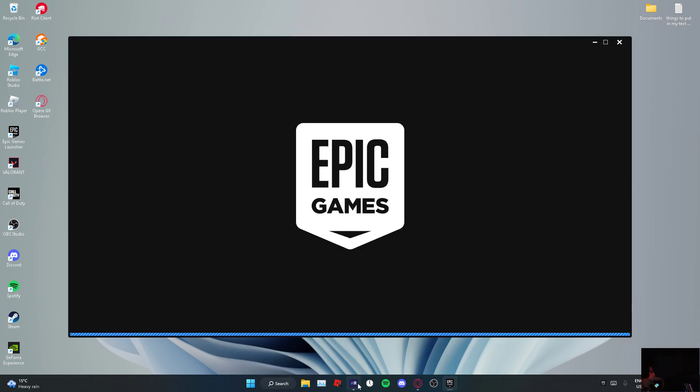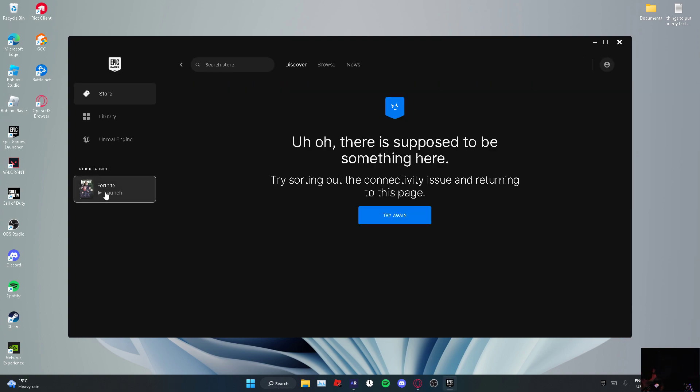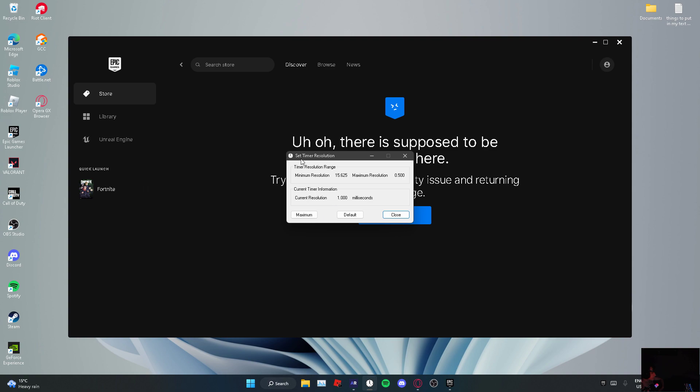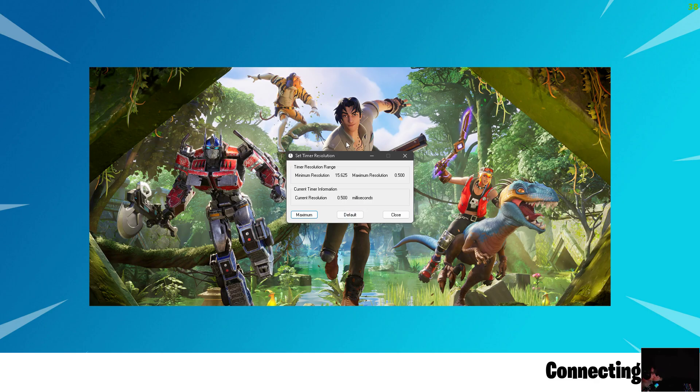If you want a little less delay, I recommend getting Set Timer Resolution — I'll put this in the link description too. Once you're done downloading it, you just click maximum twice. This will help with delay in Fortnite or in any game in general.